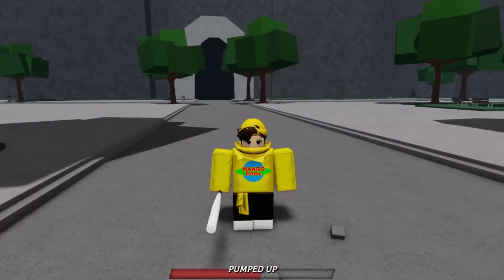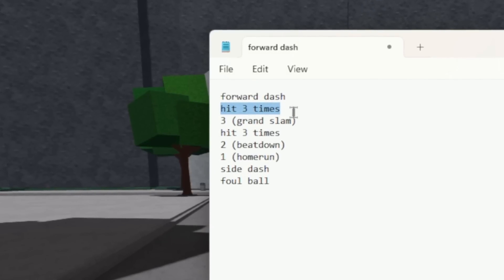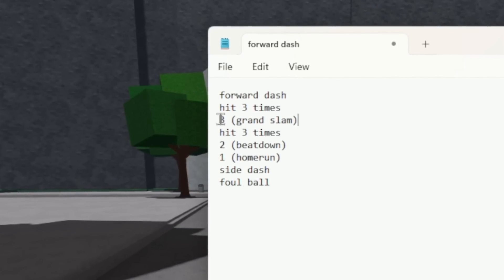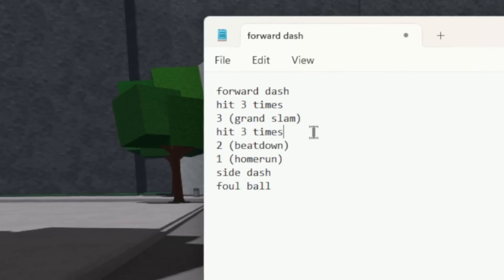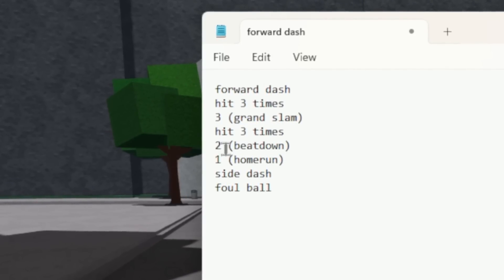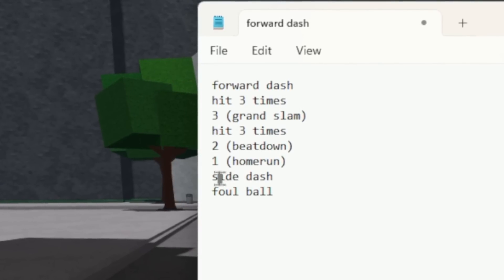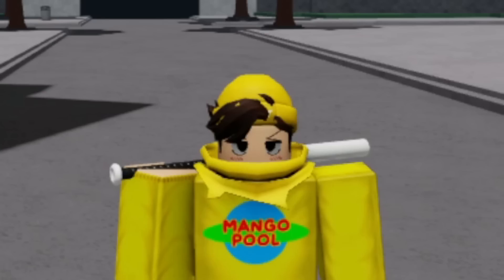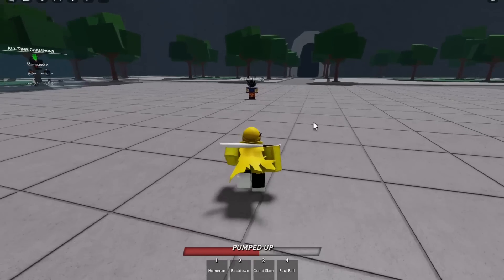This next combo is a bit more simple. You're gonna forward dash into them and then hit them three times. After that, you press three, which is Grand Slam. Then hit them three more times. After that, press two, which is beat down. Then press one, which is home run. Then you need to side dash away and do foul ball. I think this is probably gonna be a W combo. I don't know if it's one shot or not, but let's see.